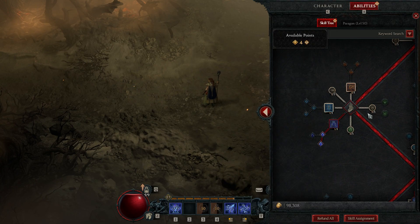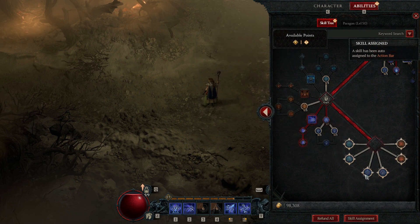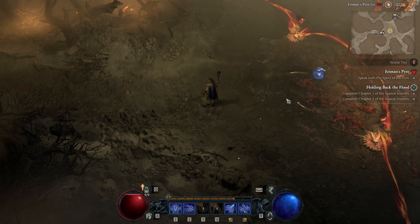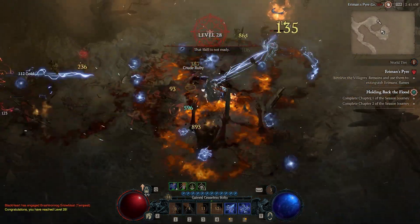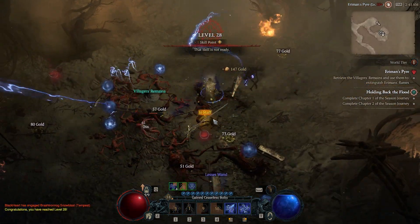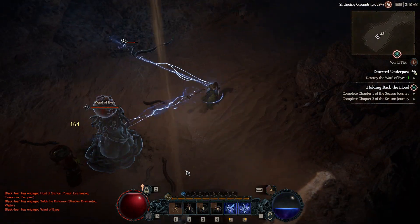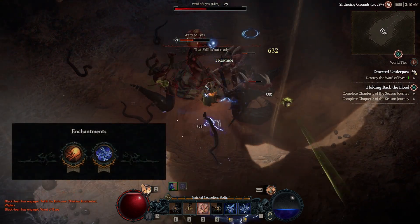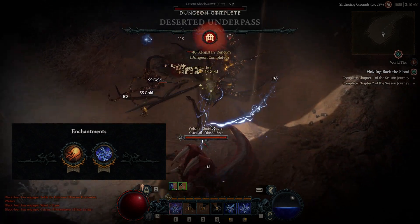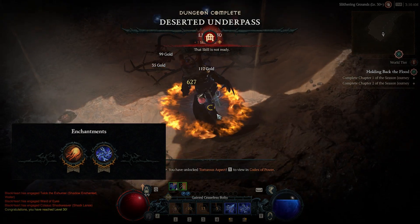When you have enough points, make the transition - replace hydra with unstable currents and add the overflow energy key passive. I did this at level 27. You probably noticed I go for fireball as the first enchantment - it's a great way early on for faster clearing and XP. The second enchantment at level 30, I pick chain lightning for more DPS. Both are a very flexible choice and other enchants can work in the same build.